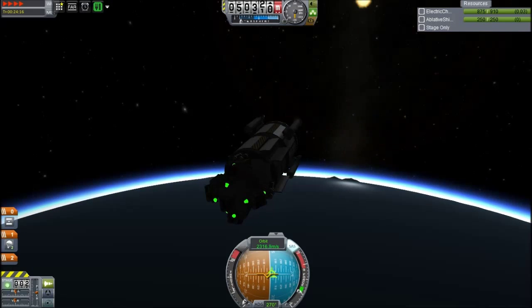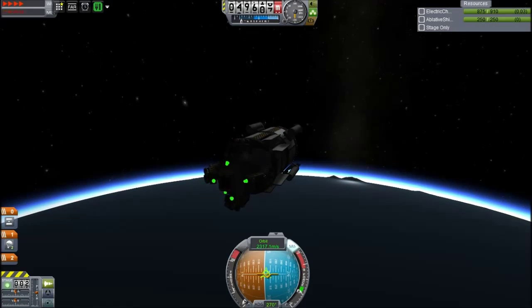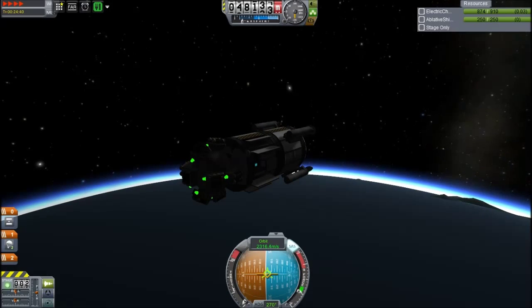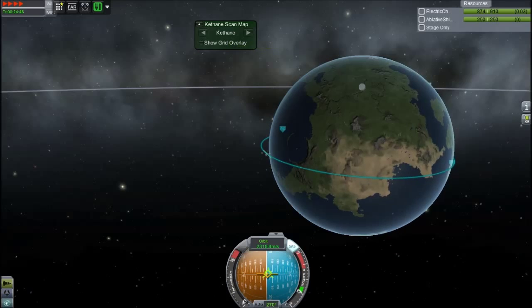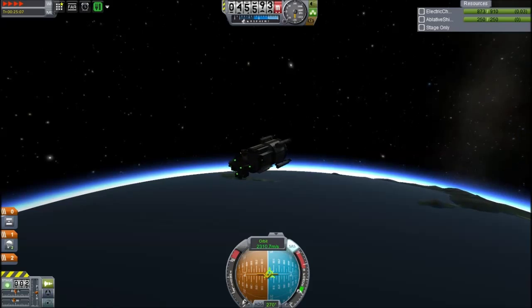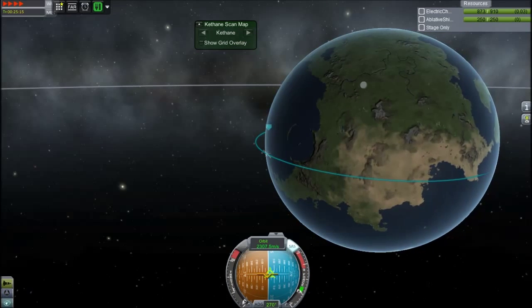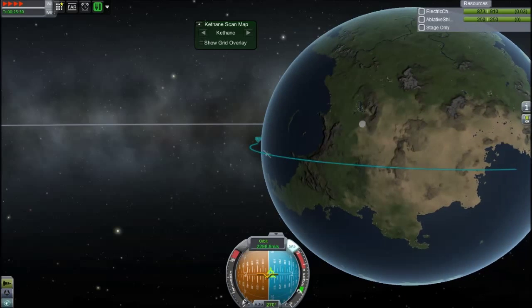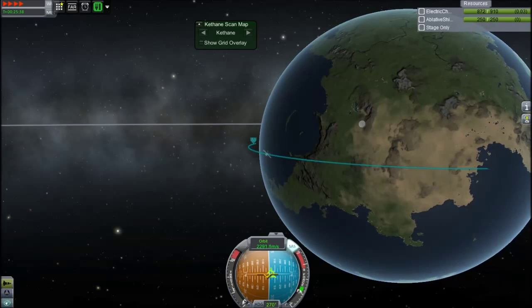It does make SSTOs very easy - and as in rocket-powered SSTOs, a single stage can get to orbit quite easily with very low cargo. You can basically get two big fuel tanks, two fuel tanks per LVT-45 engine, a probe on top, and get to orbit. You can do that without Ferrum Aerospace. That's the thing about having a ten times smaller planet.